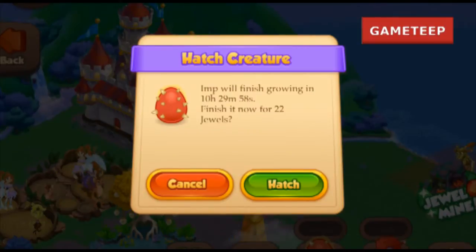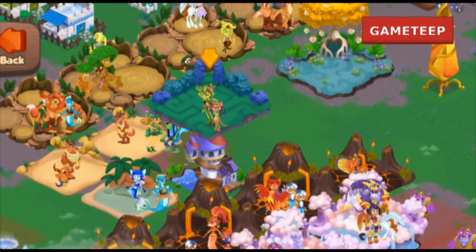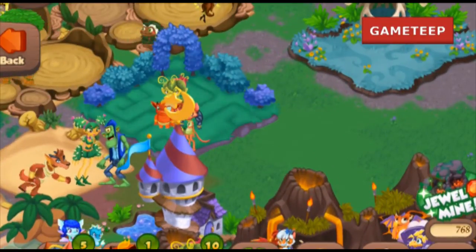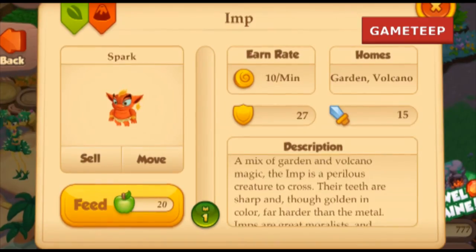After you combine these — make sure you have at least a combination with these two elements — what you're looking for is 10 hours and 30 minutes as the summoning process. It should take another 10 hours and 30 minutes for the creature to hatch. Once it hatches, you can place it into any Garden or Volcano home. Anyway, that's about it — good luck summoning, and I hope to see you in the next video!